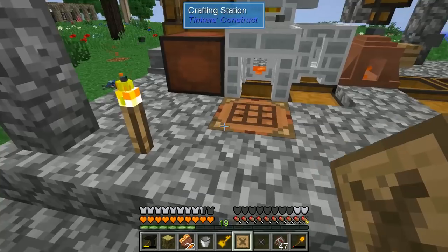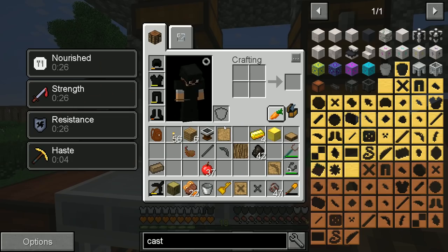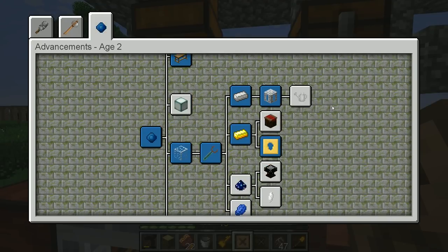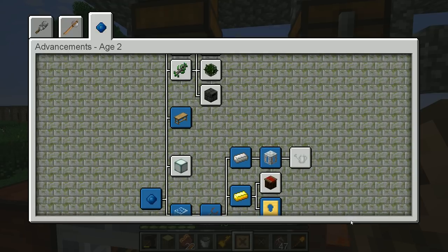It's a cast chest. We can keep the casts over here and just kind of continue to work on them. The only casts that we have are the nuggets and the bucket cast, and we already have a bucket.